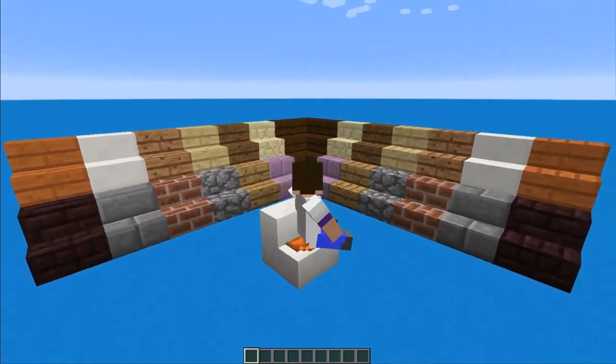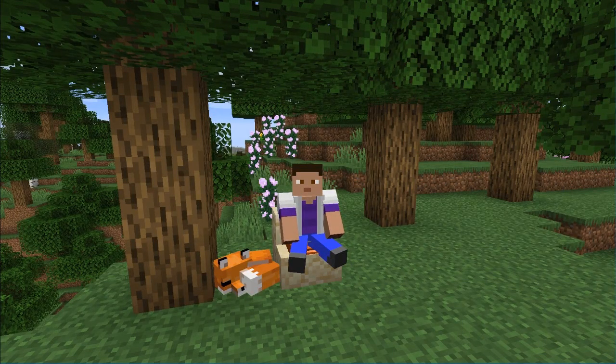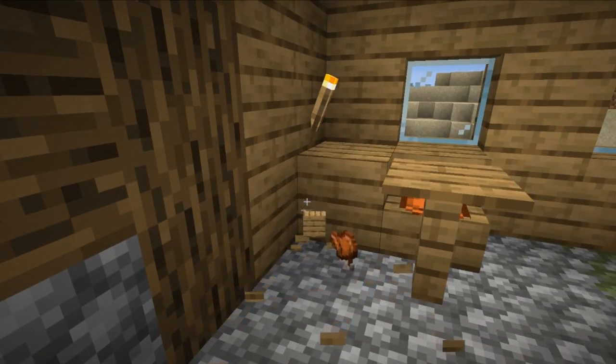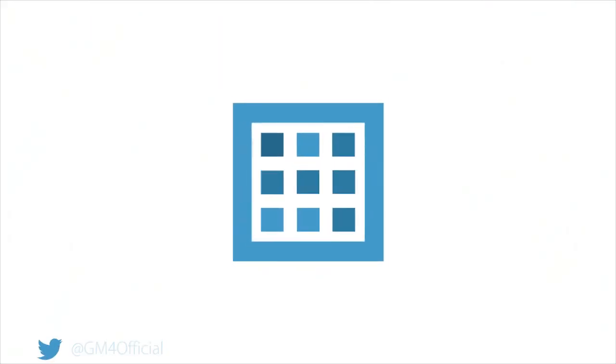Let's hop into survival and see how it works. You can sit upon a box, you can sit next to a fox, you can sit both here and there, you can sit on any stair. And you can break them as well to get the saddle back. I think that's everything for today, thank you very much for watching everybody.